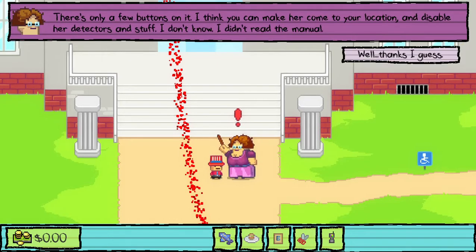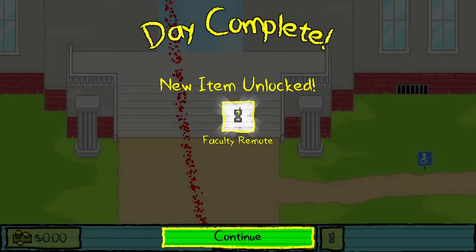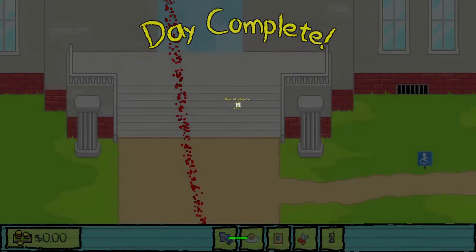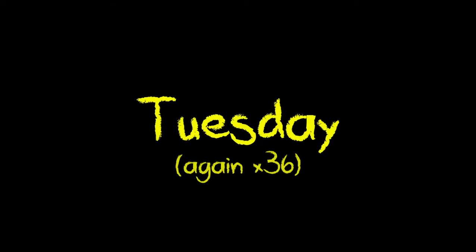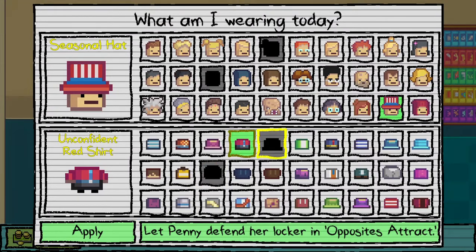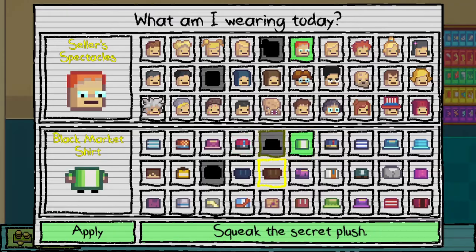Let's just see if we got the outfit — please, we got this! Okay, we got new clothing: the black market shirt. We are now happy. Going back to Tuesday again — I've played this game a lot. We can now wear Monty's outfit. Mix the wrong chemicals to get this outfit.